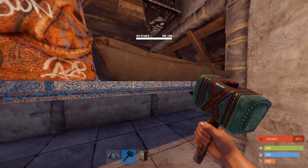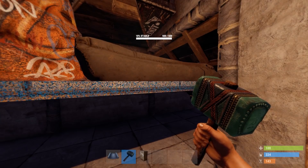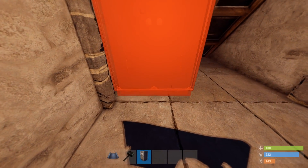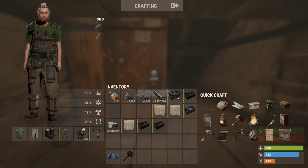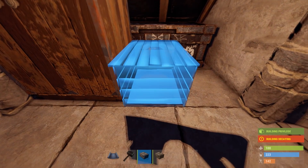Heading back inside, we have to decide: do we need a TC? How long are we going to be using this base? If it's more than half an hour to an hour, then we probably do want to add a TC in. If it's only going to be needed for about half an hour before decaying really sets in, don't worry about the TC. But for our circumstances, we're just going to add in the TC here. So now we've got a TC down, we can add a large box behind it and we should be able to fit two small boxes in front.